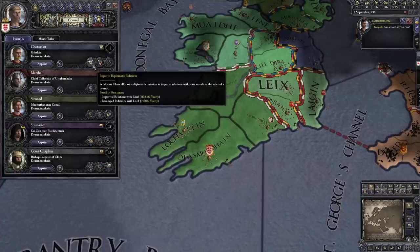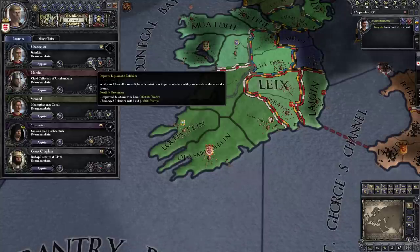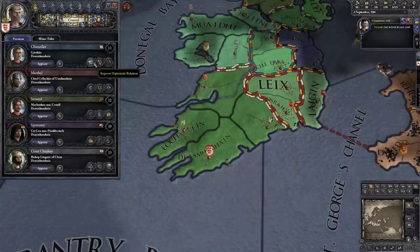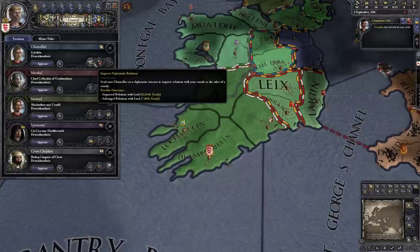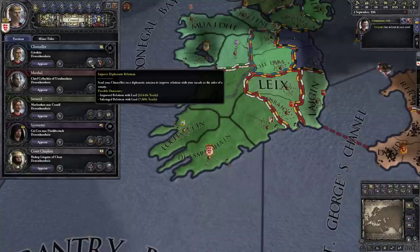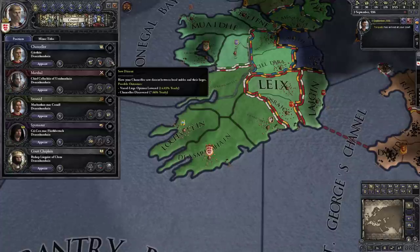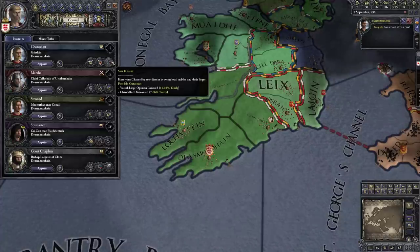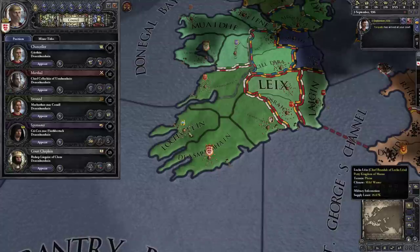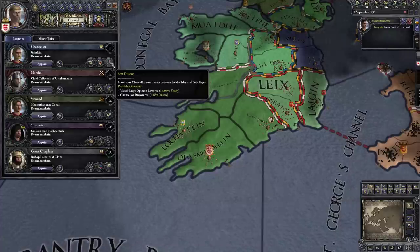Our chancellor is our diplomatic guy. He can improve diplomatic relations — if we stick him in a province there's a chance he'll improve relations with the lords there. Let's say one of my chieftains is cranky — I might want to send my chancellor over to make friends. He can also sow dissent in a region, causing a lord there to like his liege less — a way to start some trouble, even in a neighboring realm.